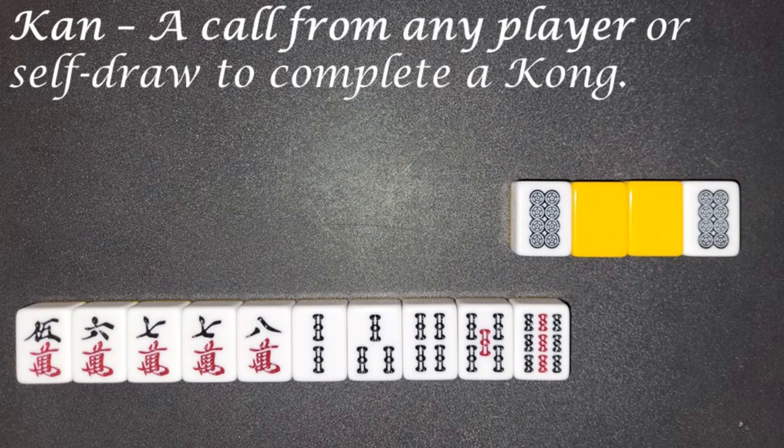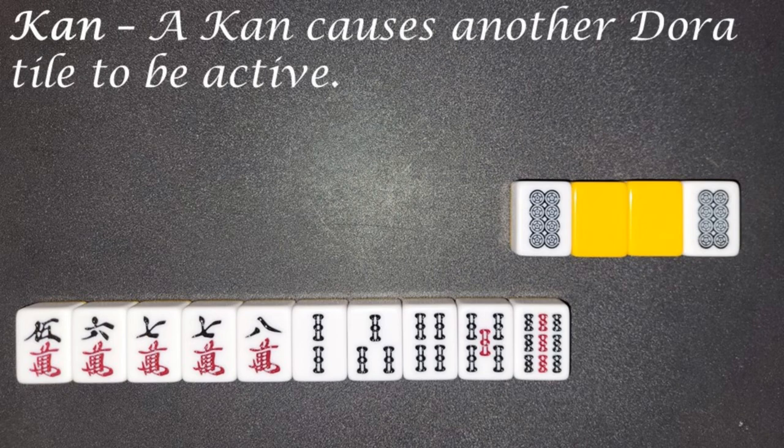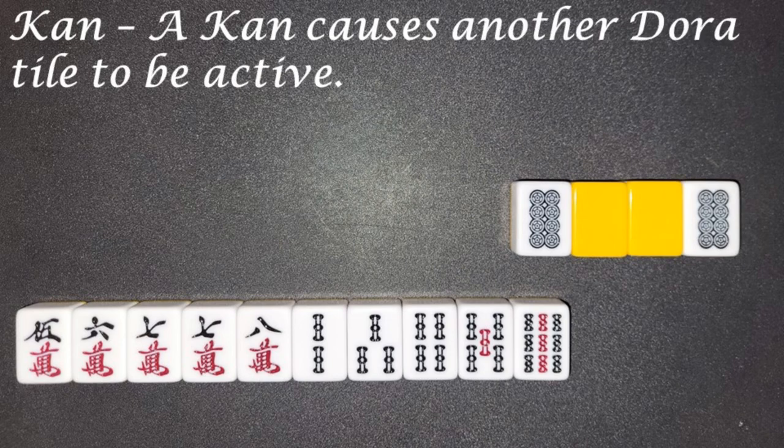Kan. A call from any player, or self-draw, to complete a Kan. A Kan called from another player opens the hand. A Kan causes another Dora tile to be active.